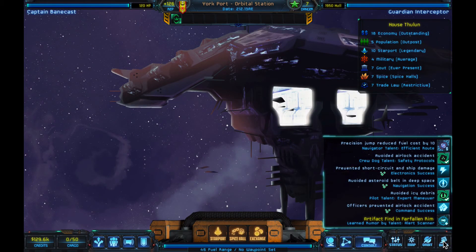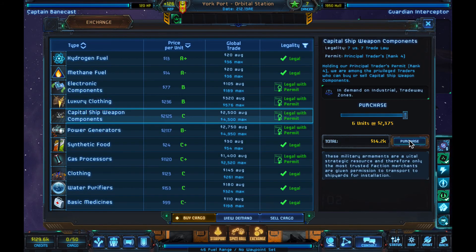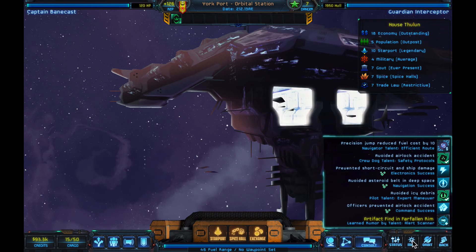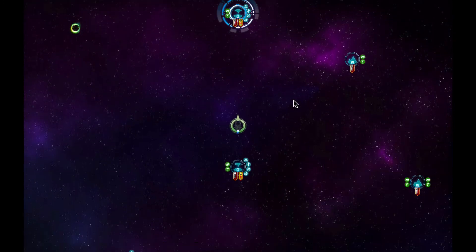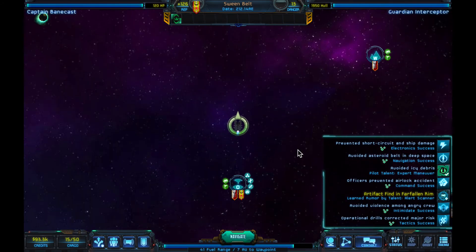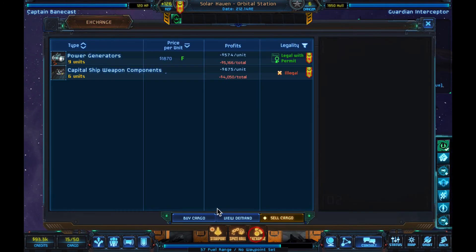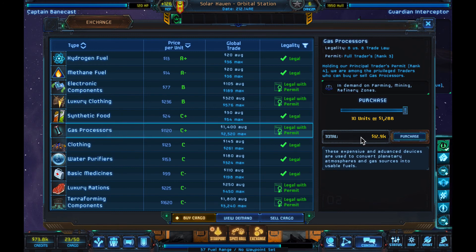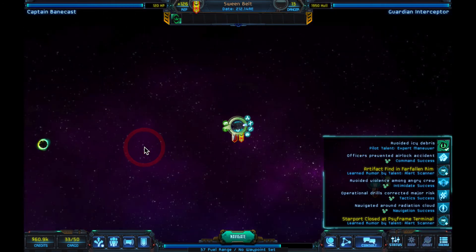Okay, everybody's upgraded. We have no cargo at this point. We're going to the exchange for capital ship weapon components and purchase them — power generators as well. Let's go up to this second orbital and buy what we can. Buy cargo: power generators. This one doesn't sell weapon components. I'm also going to pick up these gas processors.